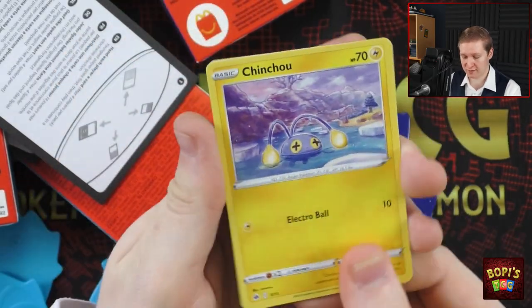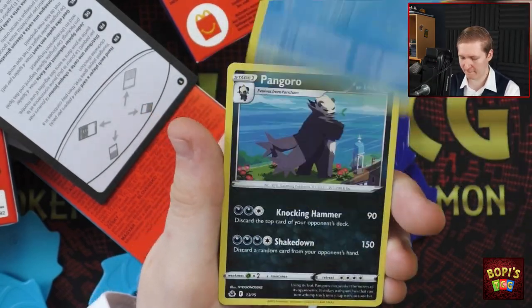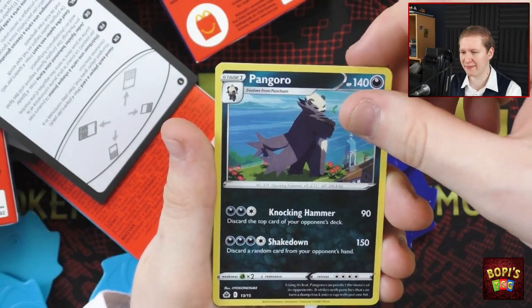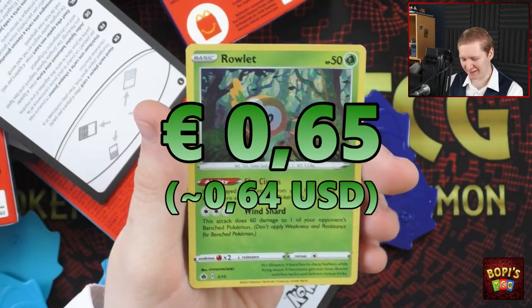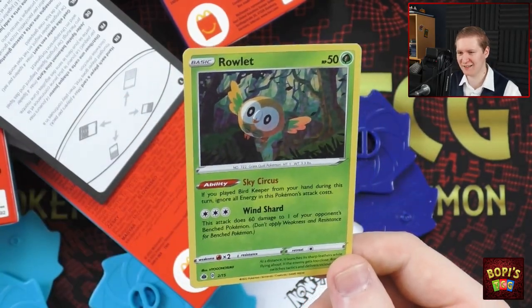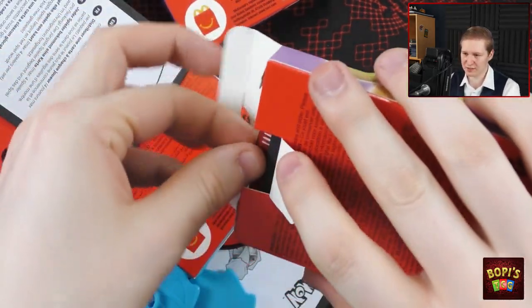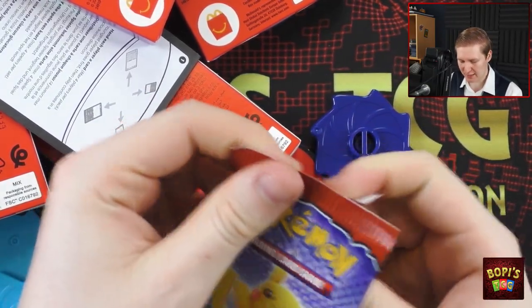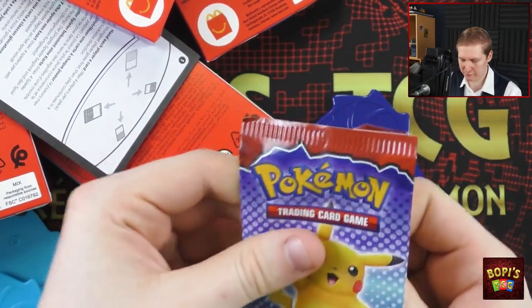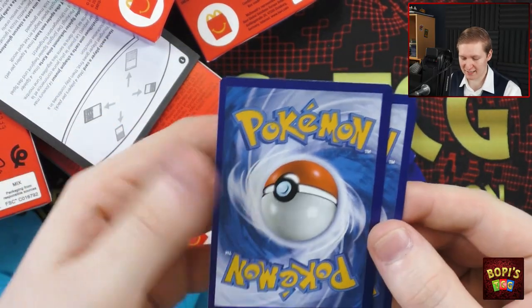I could be mistaken — I have not been keeping up with the newer sets that much, as I mainly collect the old Wizards of the Coast sets. Anyway, we have another Chinchou, another Lapras, and a Pangoro. And then is it Victini? It's a Rowlet again. I'll take that. Seeing as we've pulled Rowlet a couple of times, and I only have one Rowlet box, let's open it up and see what we have.